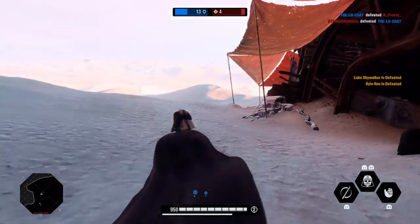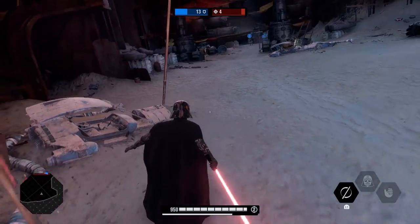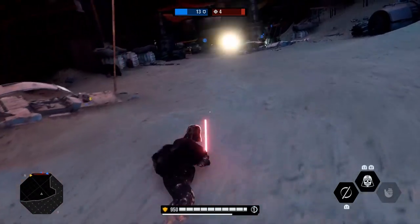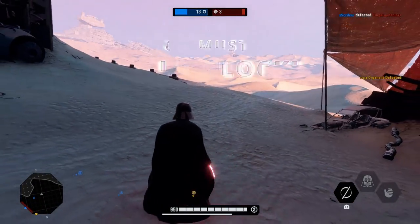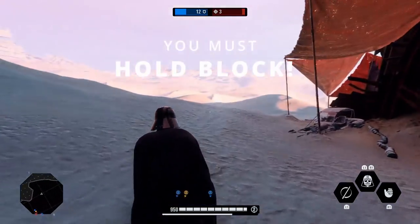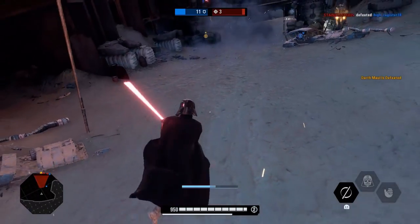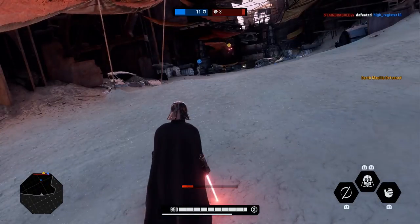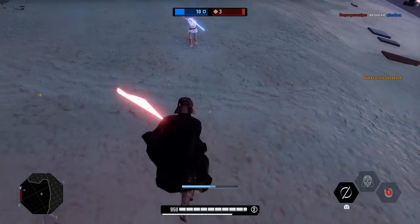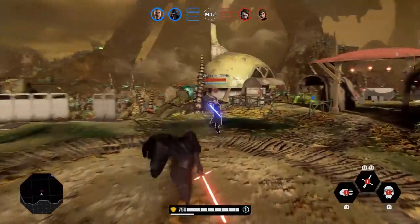Now's as good a time as any to break the move down and show you how exactly I'd do it. A while back I put out a tips and tricks video that talked about the bunny hop in Battlefront 2. With Vader, it's a very simple move — you time your jump while holding the block button. That's very important, you have to hold block. You time your jump for when your feet hit the ground, and you can keep jumping theoretically forever. To do the double hookswing, all you gotta do is throw an attack in there in between the jumps. It sounds simple in theory, but it's all about the timing.